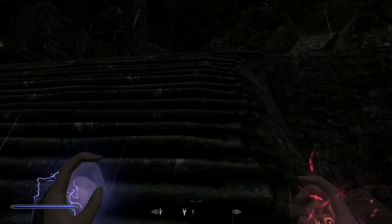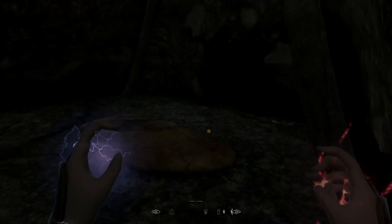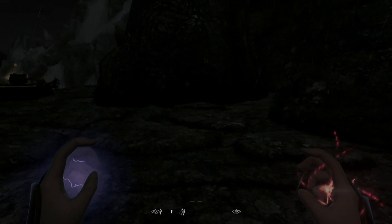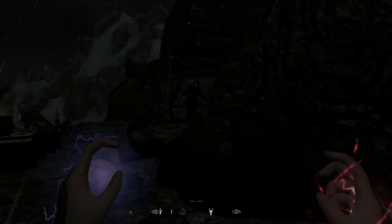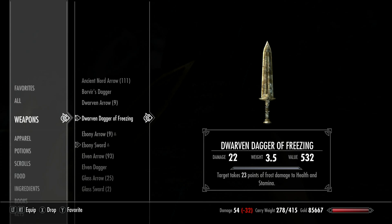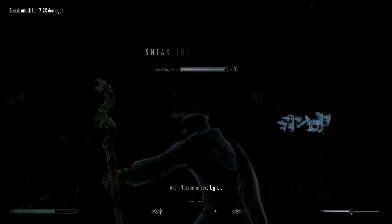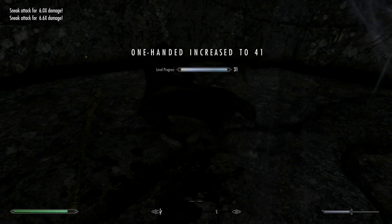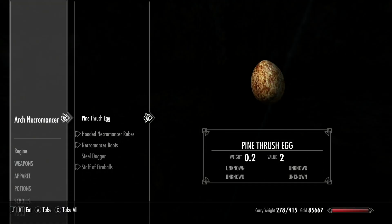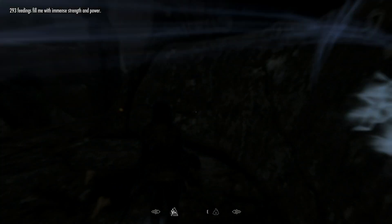Let's see, now where are these mages at? They're up here — there he is. Any over here? Let's just walk right in like we own the place. Staff of Sparks, okay, we'll take that. Let's use our sneak skills, why not. Fine touch boots, staff, fireballs — it's worth money though, okay.